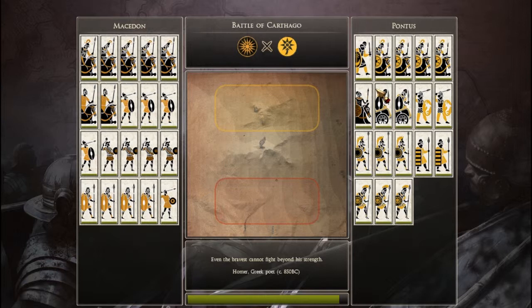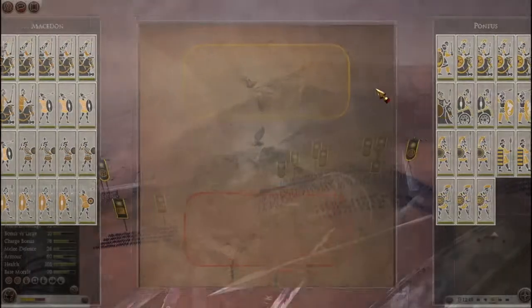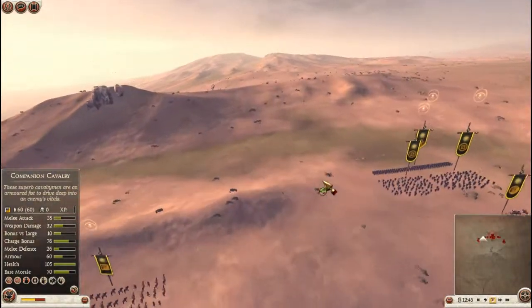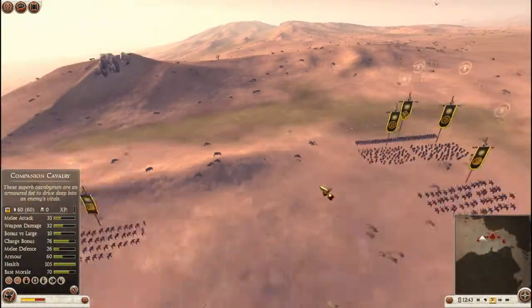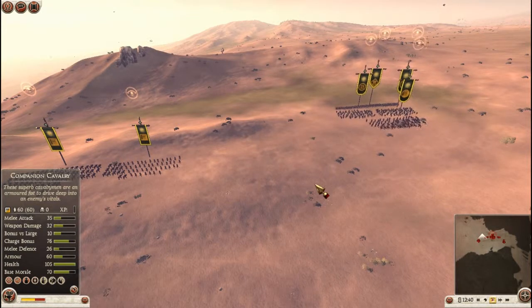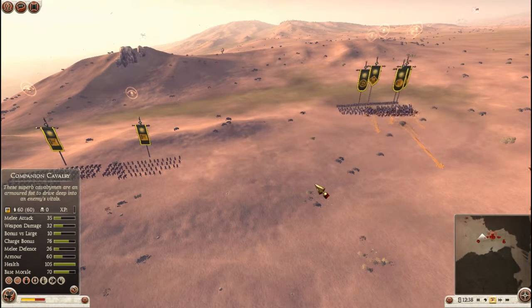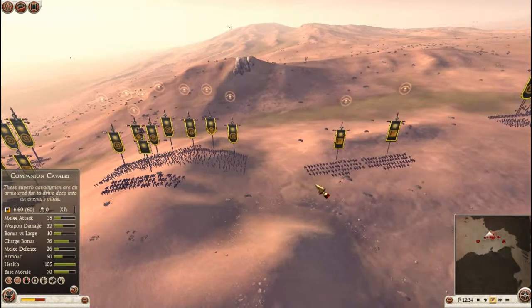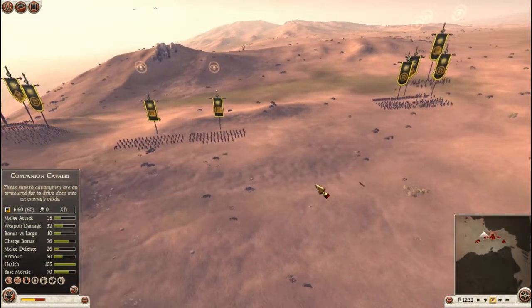Chariots - I hate chariots, like elephants. They're a weird unit because they're really flimsy in a lot of circumstances. Hit a unit of pikes and they die, but if they hit light infantry or even Roman legionnaires, it's just not good, basically.